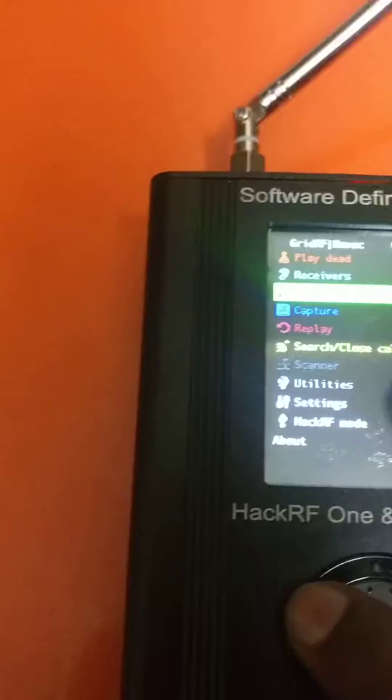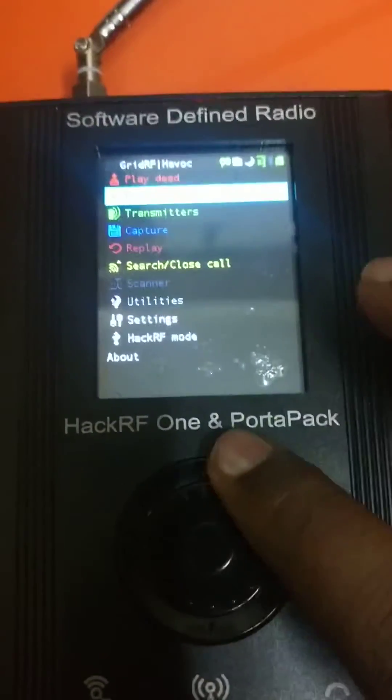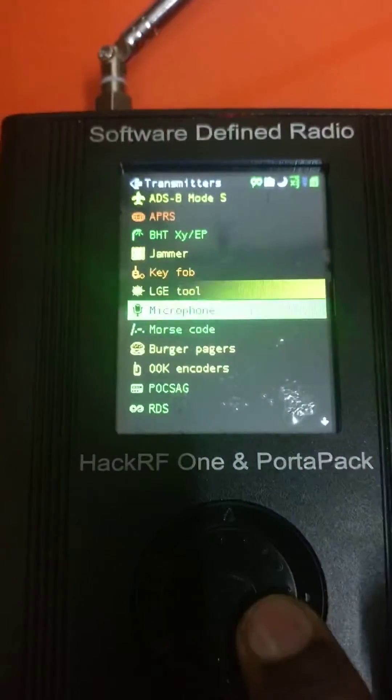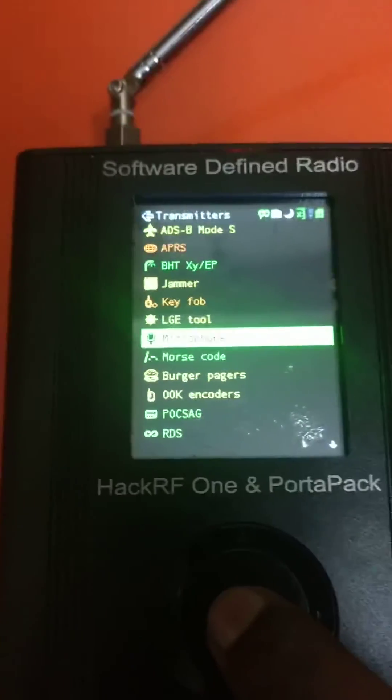This is the UI and how the device looks like. As we are going to transmit our own signal, we need to go into the transmitter. I just went into the receiver by mistake, so let me go into the transmitter. All I need to do is go into the microphone option, as I'm going to transform my voice into the signal, so I'll select the microphone option.